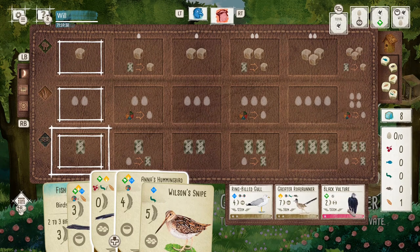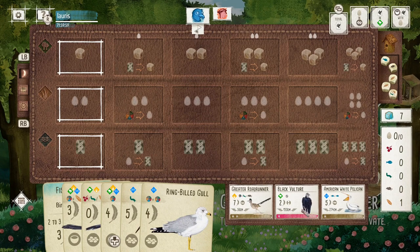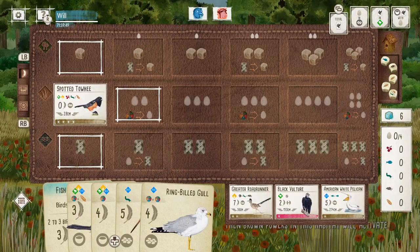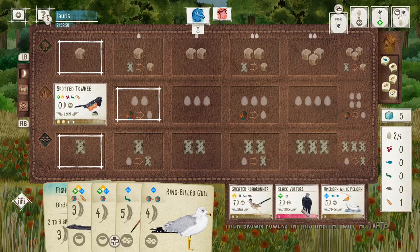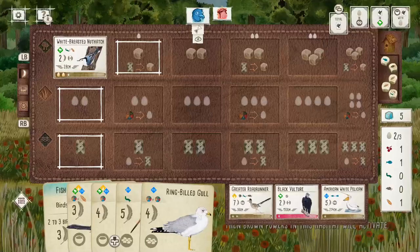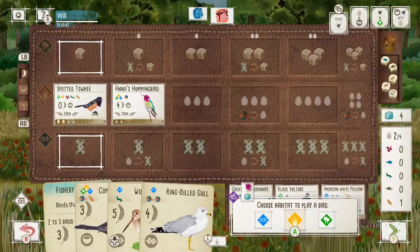This game was against Loris in the Rockhopper Penguin Clash, which is a single elimination knockout tournament we started recently on the server. It was quite an interesting game - we both scored quite highly, but the engine my opponent built up in the Grasslands was super strong. They had the Kildeer and the Raven as well as some Tucking Birds, so they were able to score a lot of points.